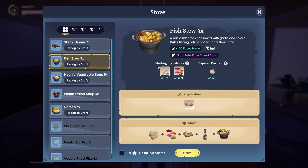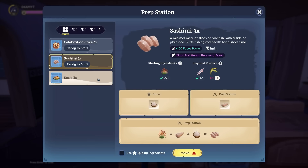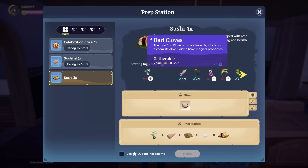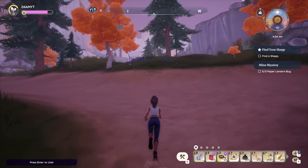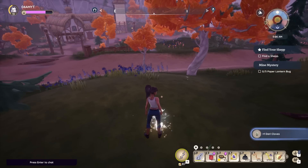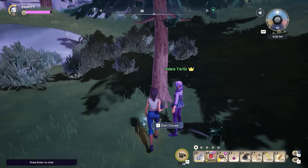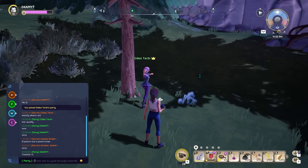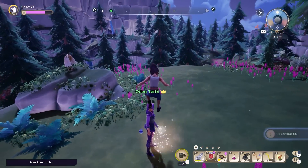Fish Stew is pretty easy to make — you only need one basic fish, some spices, and wild garlic. For Sashimi and Sushi you're going to need a couple more ingredients. For Sushi you're going to need some dairy cloths, which I actually found super fast — literally the first plant on a farming run — though the cooking game bugged out and I lost all the ingredients. Big thanks to Odea Turbi for helping me find some dairy cloths, and she also called in some hard drop lilies — very much appreciated.